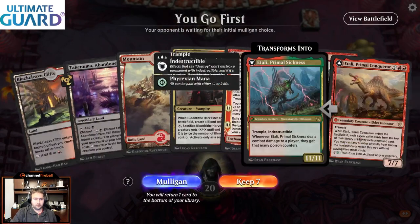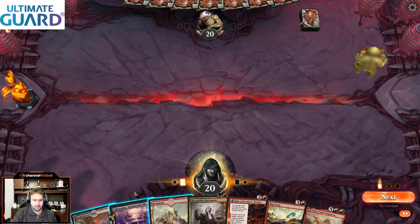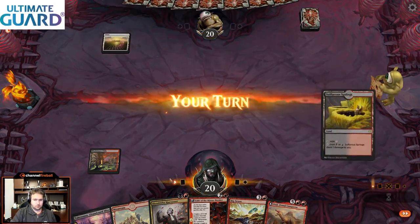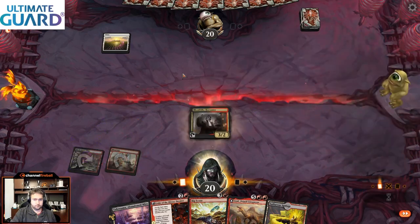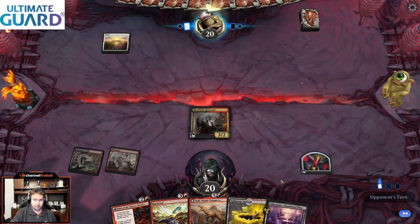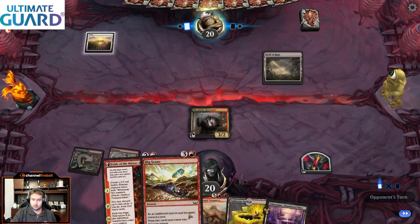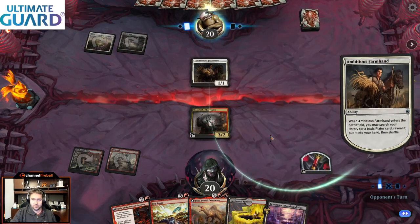Good hand — three lands, four spells, can't complain. Have red mana, have black mana. After that last match, feeling happy to just have a decent hand. Basic Plains — could this be mono white? Perhaps. I do like the mono white matchup. It appears to be mono white, so this could be fun. We get to do some fun stuff against mono white.